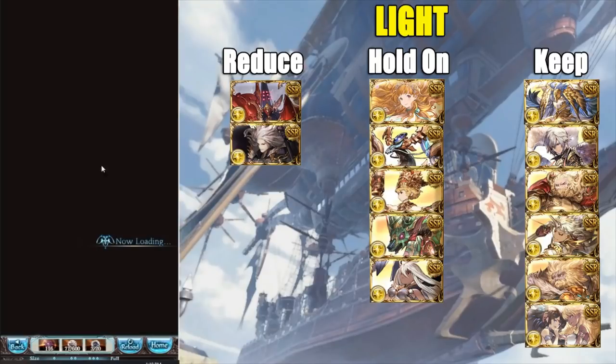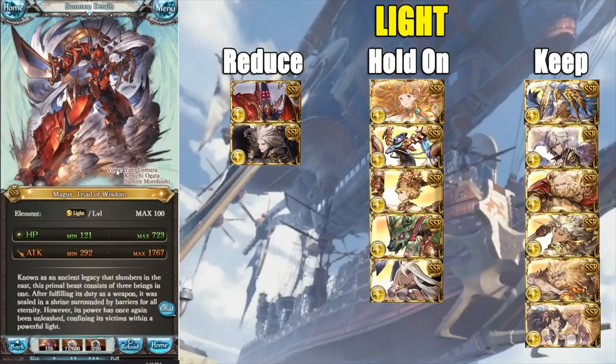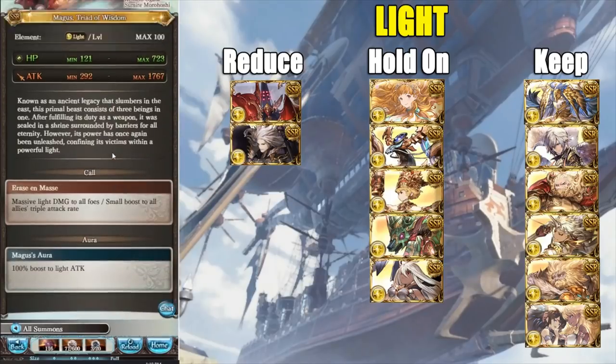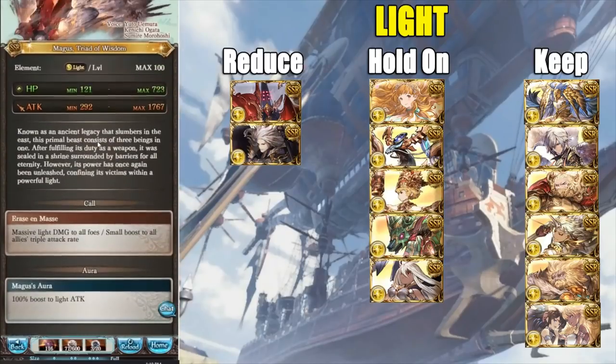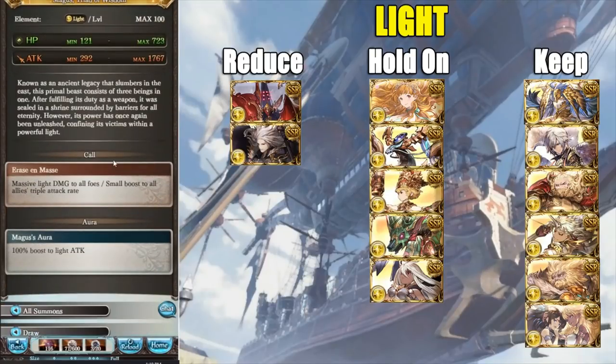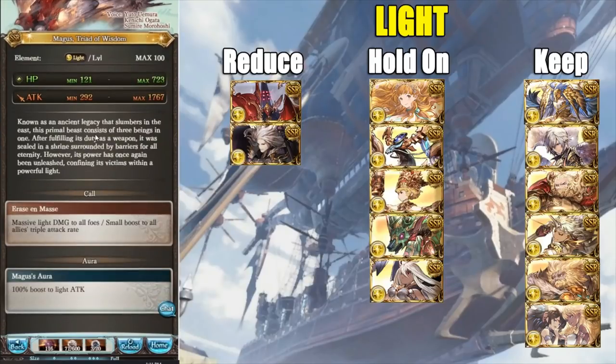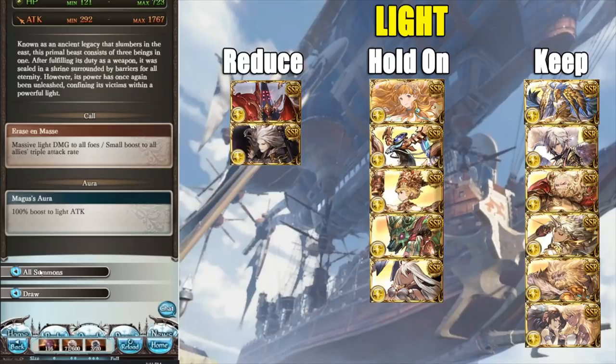Now we have Magus — utterly useless because Lucifer exists. Even if this summon came at max limit break, it's only 120% versus Bahamut's 150%. They have no chance. Just use Lucifer. If you're thinking about running Magus-Zeus — don't do it, you're wasting your time. Just run light magna with Lucifer and you'll be fine. The call effect is also garbage. This one can be reduced — erased completely.